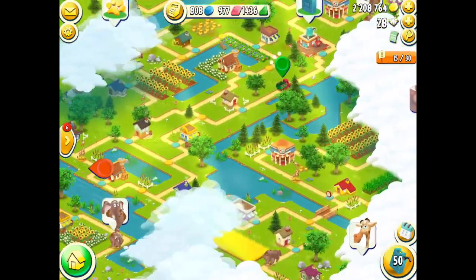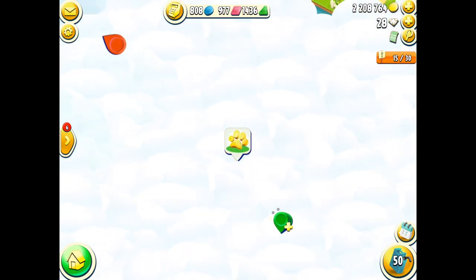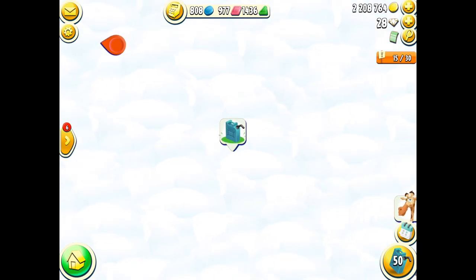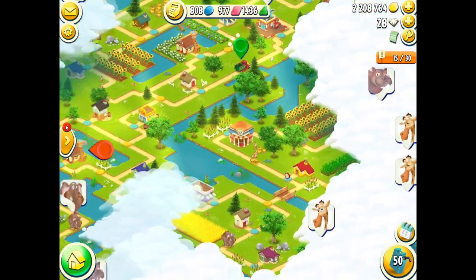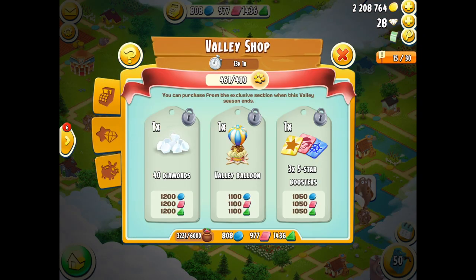These other symbols up here, which are different to the standard valley, include the paw prints which symbolize a little enclosure, the fuel station symbols shown as a fuel can, and all the animal symbols which are waiting to be picked up and returned to the sanctuary. The basic idea of this valley is that rather than collecting chickens like we do in a standard valley, we have to collect animals and bring them back to their enclosures. We need to collect 400 animals to unlock the exclusive shop and choose one of the three prizes.